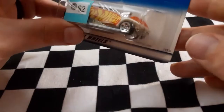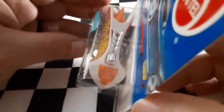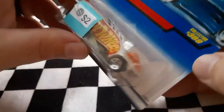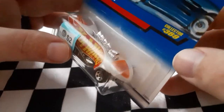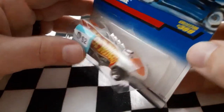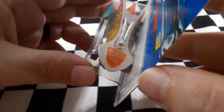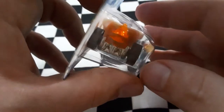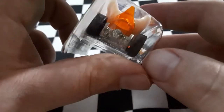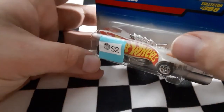Next up we have Turbo Flame. Turbo Flame is cool — it is kind of like an eggshell white with some chrome on it, a big Hot Wheels logo right on there, and it definitely has some cool flame that spits out the back. That is Turbo Flame.